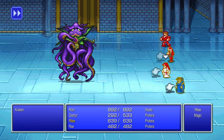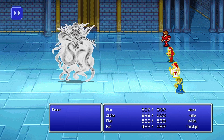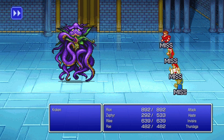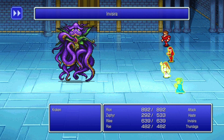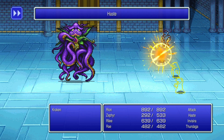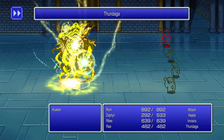White Wizard casts Invisora on the party, because ink casts Blindness and everyone is at least protected against the status afflictions. There's nothing that this guy can do to us.